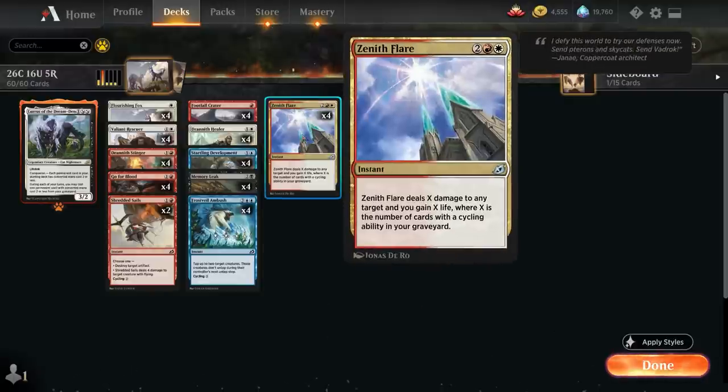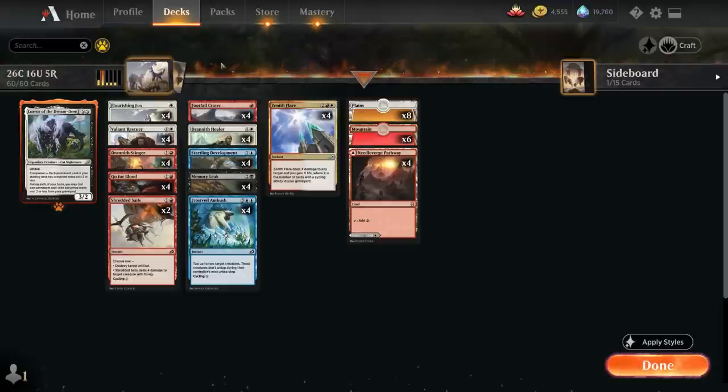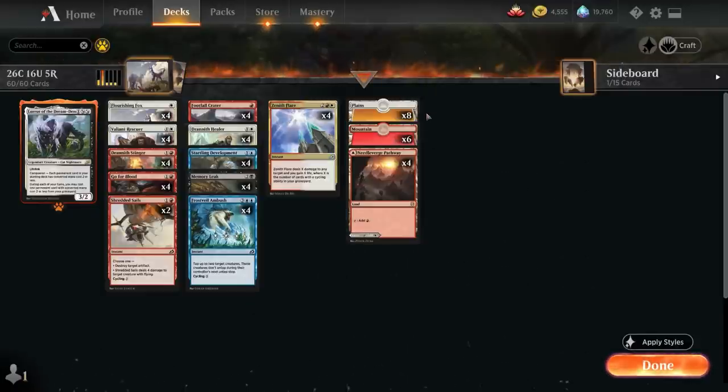And then of course Zenith Flare, the big finisher for the deck. We also get to play with Lurrus of the Dream Den as our companion — that's going to be one of the rare wildcards. This gives us access to all our cycling creatures again in the late game, which is great. The four remaining rare wildcards are spent on Needleverge Pathway, a nice dual land to make sure we can curve out smoothly. Then we have 6 basic mountains and 8 basic plains.